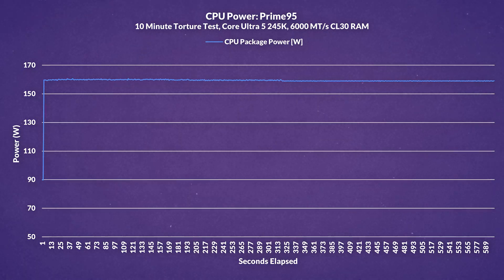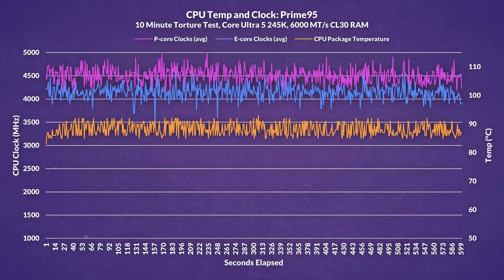In our Prime 95 10-minute torture test, our CPU averaged 159 watts, remaining stable overall. Our p-cores averaged 4.5GHz, peaking at around 5GHz, while our e-cores averaged 4.1GHz, peaking at 4.6GHz. Temperatures on the 245K averaged 88 degrees while maxing out at just 93 degrees. Overall, I don't think it thermal throttled — more likely running into the maximum rated power of the 245K.